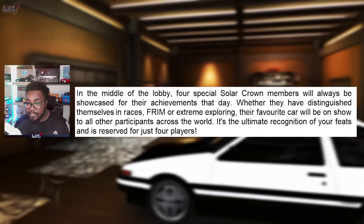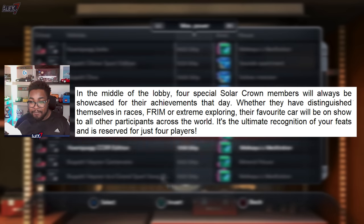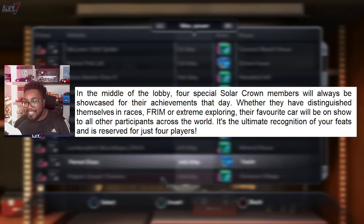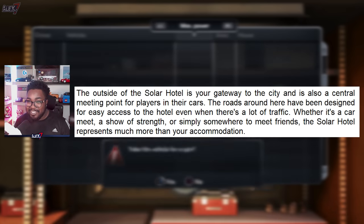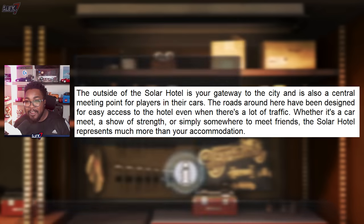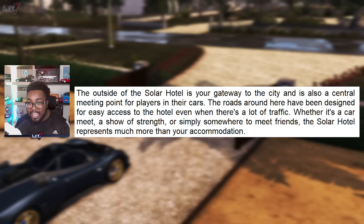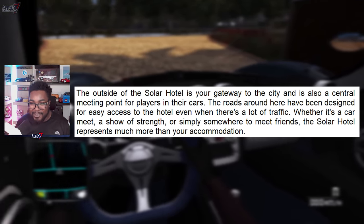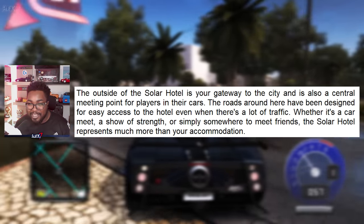In the middle of the lobby, four special Solar Crown members will always be showcased for their achievements that day — whether they have distinguished themselves in races, Frim, or Extreme Exploring, their favorite car will be on show to all participants across the world. It's the ultimate recognition reserved for just four players. The outside of the Solar Hotel is your gateway to the city and a central meeting point for players in their cars. The roads around have been designed for easy access, even when there's a lot of traffic — so traffic is confirmed, which I think we all kind of expected.